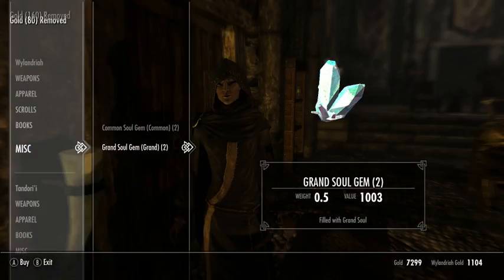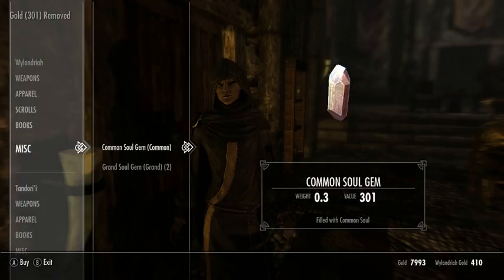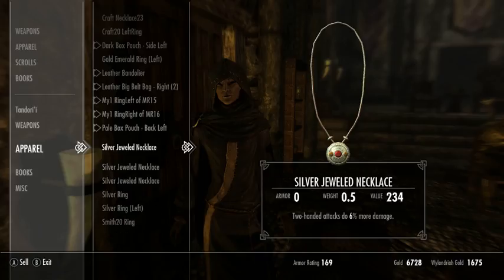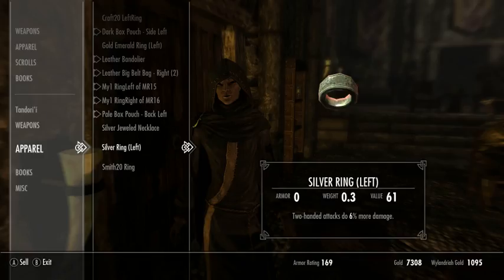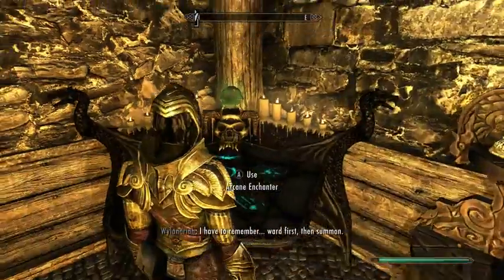I can actually buy some filled soul gems. Although they are far too expensive, they are a great gold sink. After all, I'm really almost as much after the experience of enchanting as I am after the gold. So I might as well enchant this gold diamond item now that I have some full soul gems again.